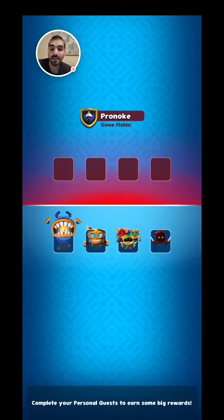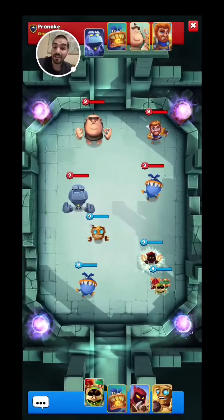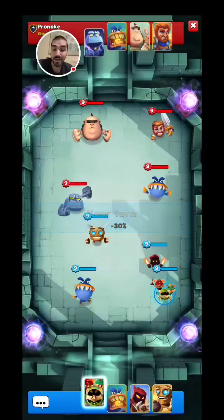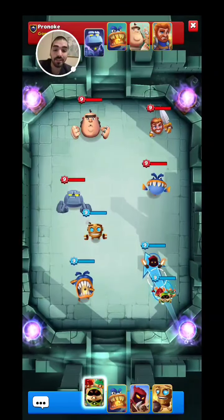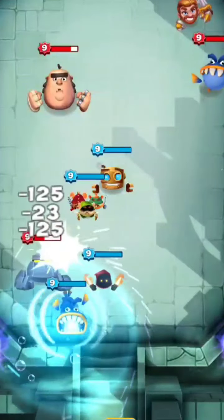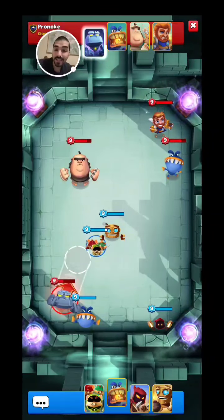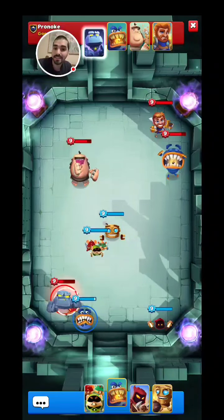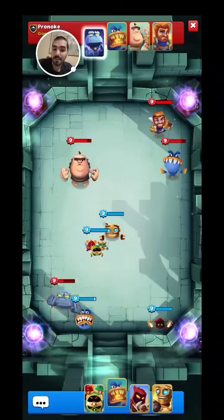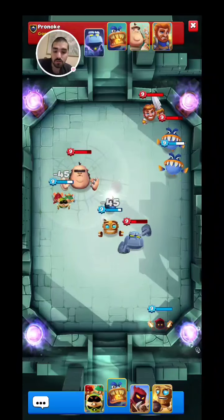Here we go, ladies and gentlemen, we're gonna be testing out the hero Jawsome with Prono, which is an awesome person in the Smashing 4 community. This person is giving me so much access and it's just a lot of fun. Look at the ability — he attracts troops to him, dealing damage. So he does damage if the troops are near him. Not too bad.